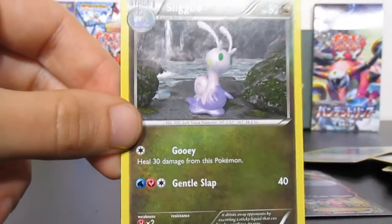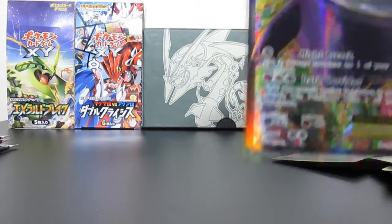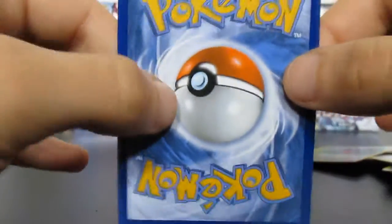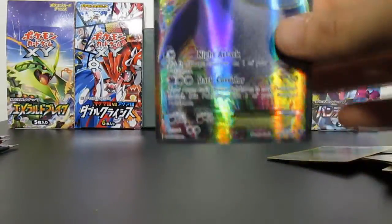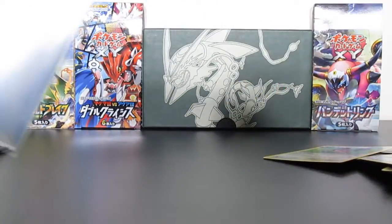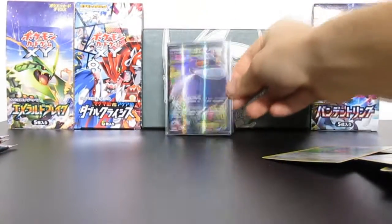We have Loudred, Tierno, and Sliggoo. Let's just look at that card — look at that — that is mint condition, oh my gosh. Virtually no edge wear. Look at that — it is centered perfectly. That's a PSA 10 card right there, PSA 10 quality. Sleeve that properly. Oh my gosh, Gengar EX full art — man, who would have thought!